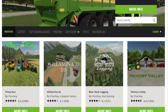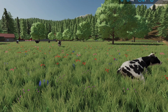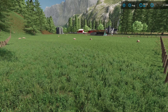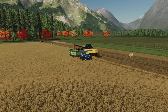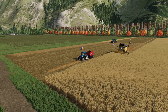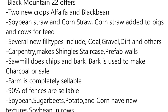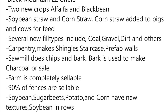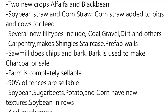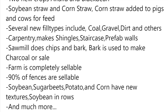Poor Boy Modding just hit one million downloads on the mod hub — super proud of him. But that's not all — we also have a description and feature set for his upcoming Black Mountain map. Set in the big flat area near Missoula, Montana, most of the map is mountainous forests with some flat farmland in the northeast. It's a forestry map with limited farming. Livestock include cows, sheep, pigs, and chickens. It features two new crops — alfalfa and black bean — plus soybean straw and corn straw. New fill types include coal, gravel, and dirt. Carpentry makes shingles, staircases, and prefab walls; the sawmill produces chips and bark, which can be made into charcoal or sold. Ninety percent of fences are sellable, and soybeans, sugar beets, potatoes, and corn have new textures.